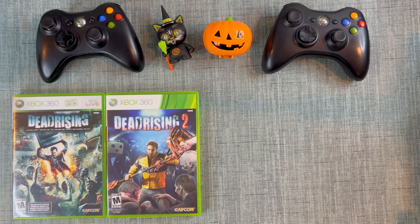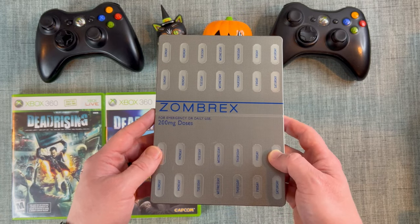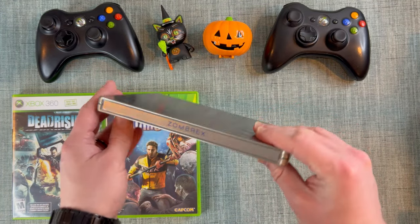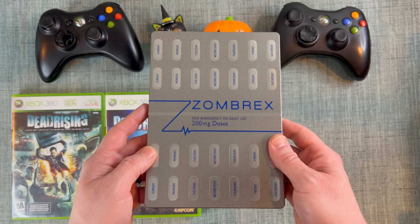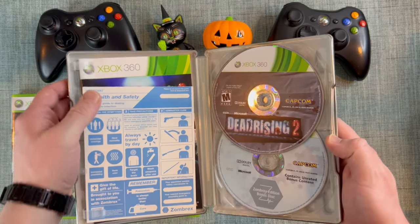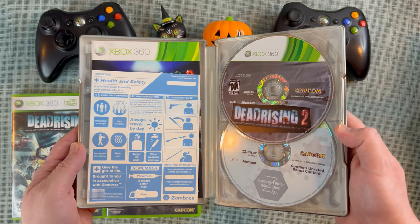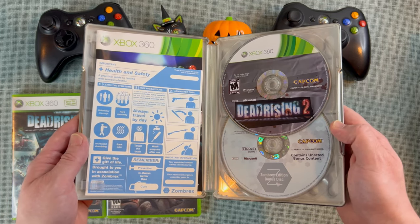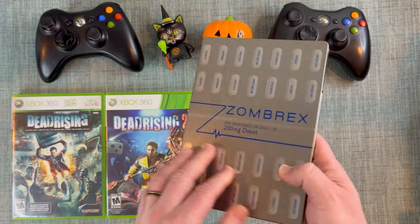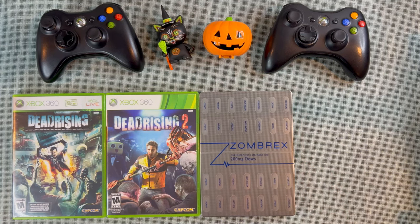I also wanted to show the steelbook. This is a pretty cool special edition — it says Zombrex on it and has a pill case styled like days of the week. It even comes with a little guide to dealing with zombie infections, so the game has a good sense of humor. It has two discs. Really cool steelbook — worth checking out if you come across it.